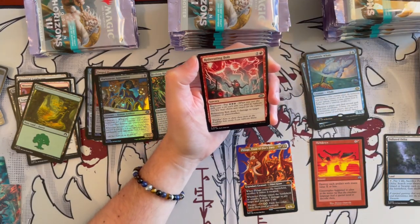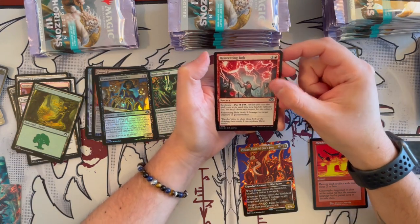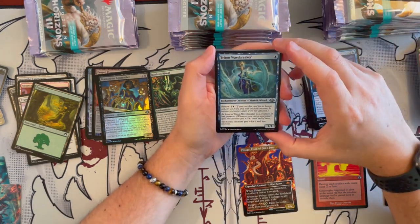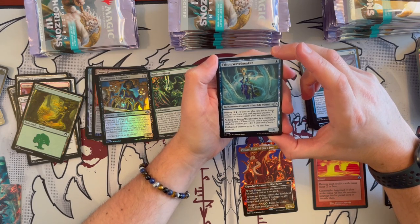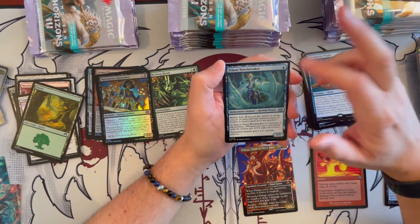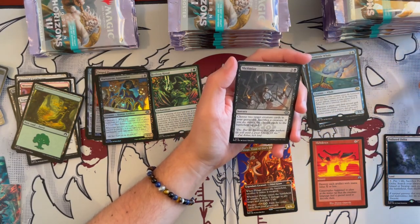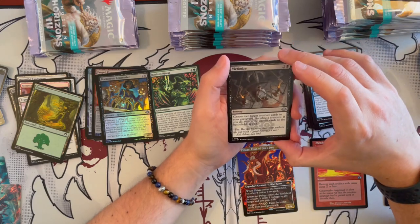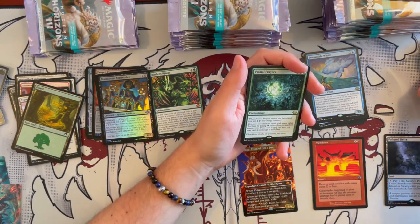Reiterating Bolt has Replicate — pay 3 energy. It costs 2 and deals 2 damage to target creature or planeswalker. Then we have Triton Wavebreaker — a 1/1 Merfolk Wizard that costs 1. It has Bestow 2, and the enchanted creature gets plus 1, plus 1 and has Prowess. Then Victimize as well from Urza's Saga — reprinted time and time again. Great overall Commander card. You can also play it in draft well.